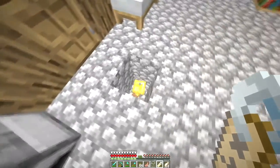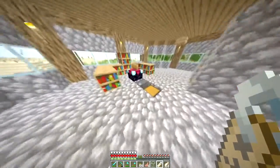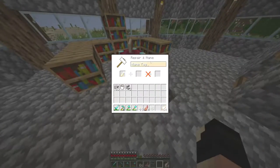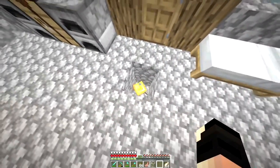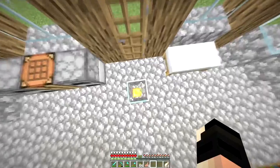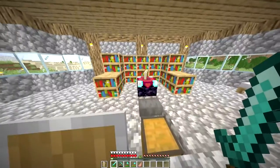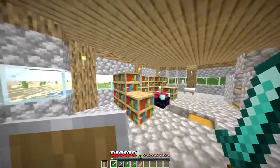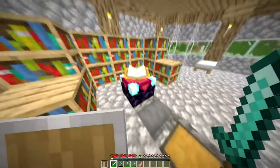As I was coming home, this golden armored baby zombie was chasing me, so I trapped him. I'm actually going to name him 'Golden Boy.' Let's get the name tag, rename that, and slap that on him — now he's stuck down there forever. Put a piece of glass on and now he can't get me, and we got a little pet named Golden Boy.